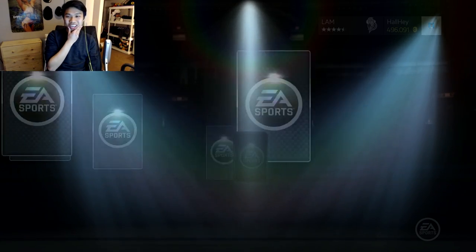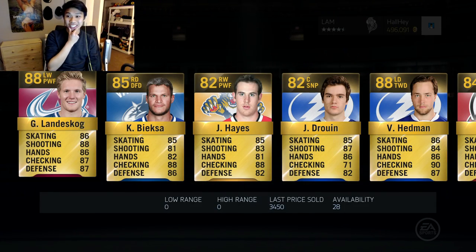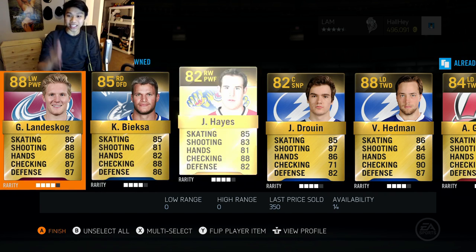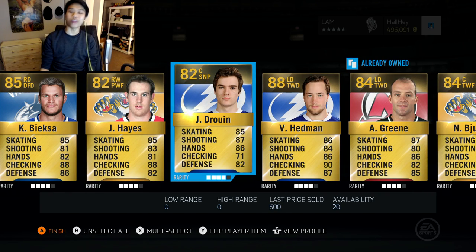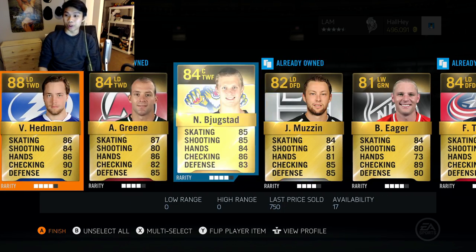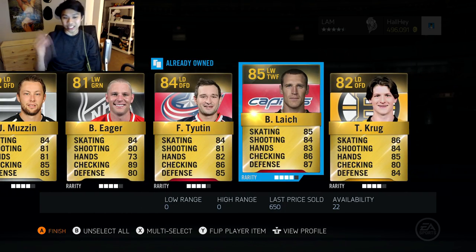You just gotta go for it. We got a couple of 88-rated players right off the bat — Jonathan Drouin as well. Gabriel Landeskog at 3.4k, Drouin not worth much, but Victor Hedman worth 14k — that is a solid pull in my books. We got one free agent card, so that's not horrible.